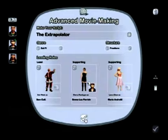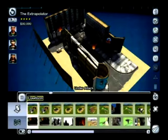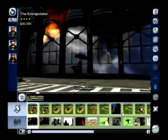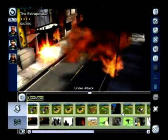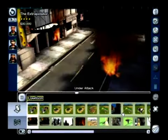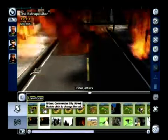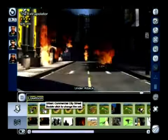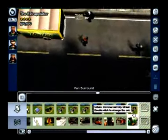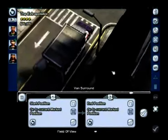Now let's head into our set scene selection screen and take a look at some of the new features available to the player, as well as some of the new set scenes, costumes, and special effects. Here we can see one of our new City Street sets using the default camera the game provides. With the Stunts and Effects expansion, we have an exciting new feature called FreeCam, which allows the player to adjust and position the camera wherever they want within their scenes. Simply click on FreeCam mode and position your cameras.